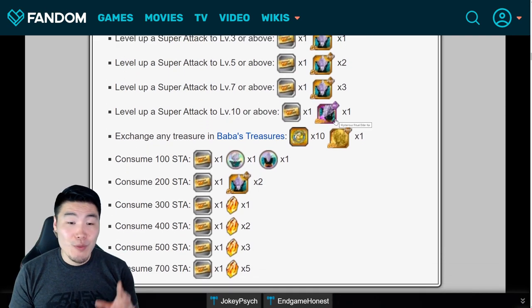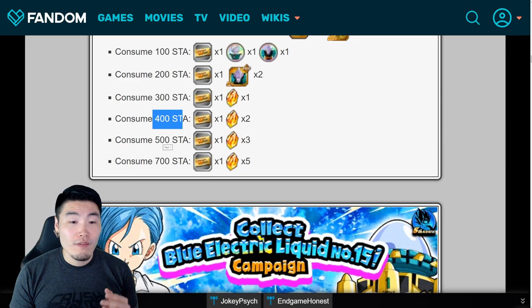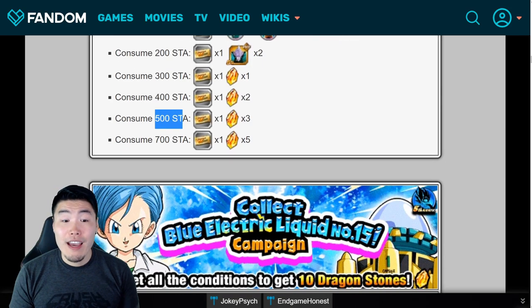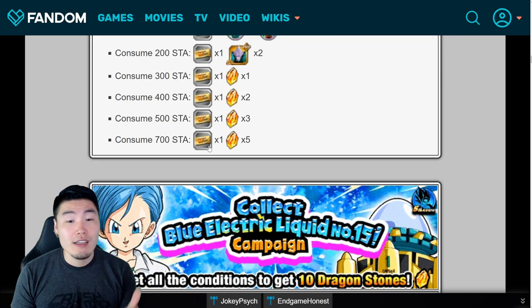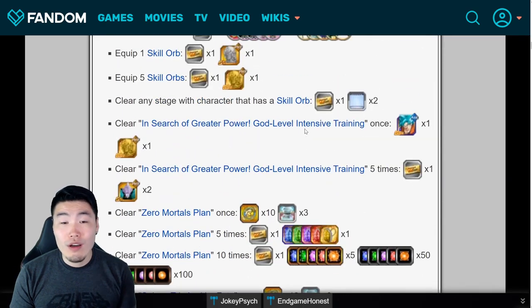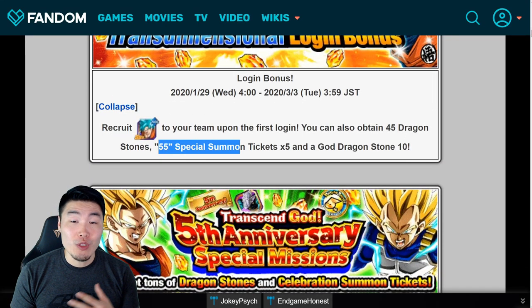Finally, there are missions for consuming stamina. Consume 100 stamina for ticket 21, 200 stamina for 22, 300 stamina for 23, 400 stamina for 24, 500 stamina for 25. And then 700 stamina is actually worth two tickets if you check the in-game missions — so that's a bit of a typo on the wiki — bringing us to 27. So in total, from the part one missions plus the initial login bonus, you can get 27 of the 55 special summon tickets.